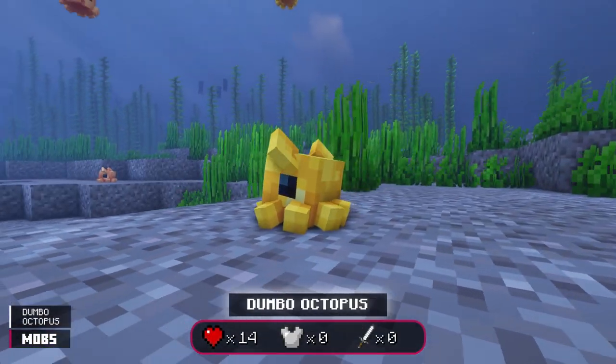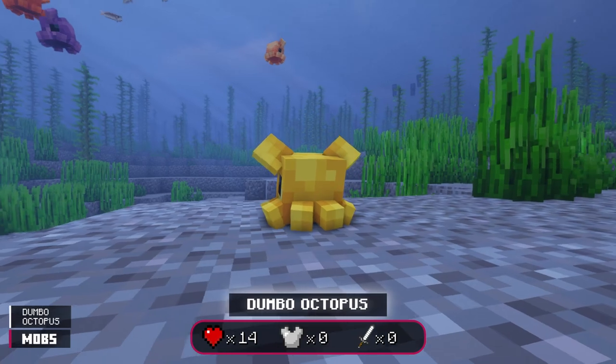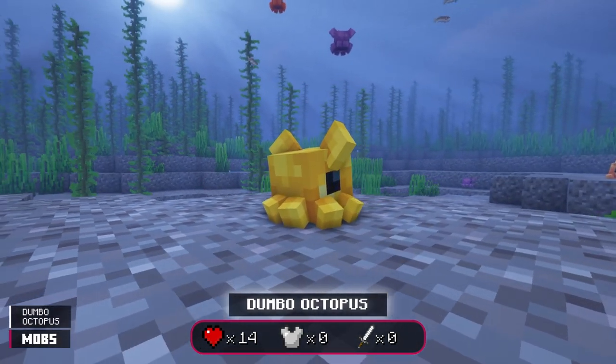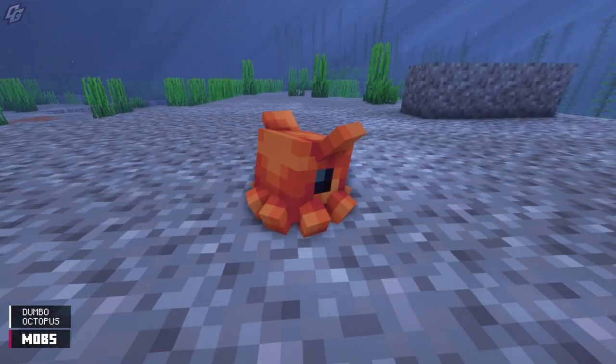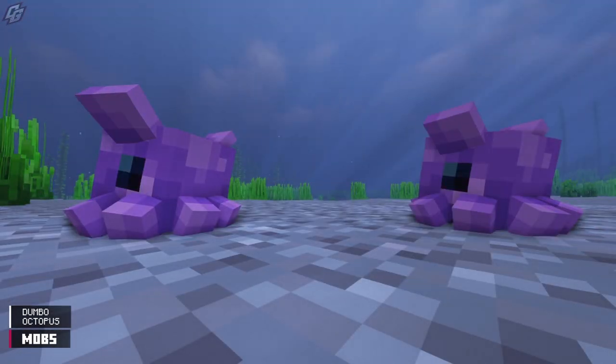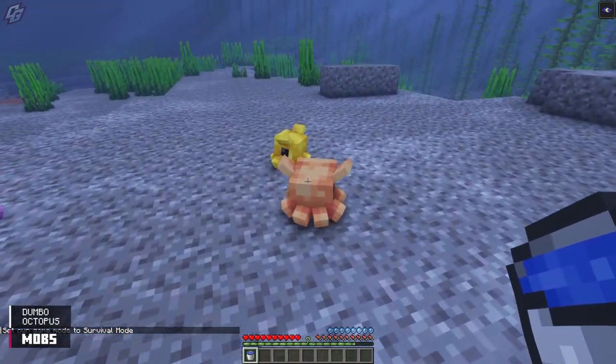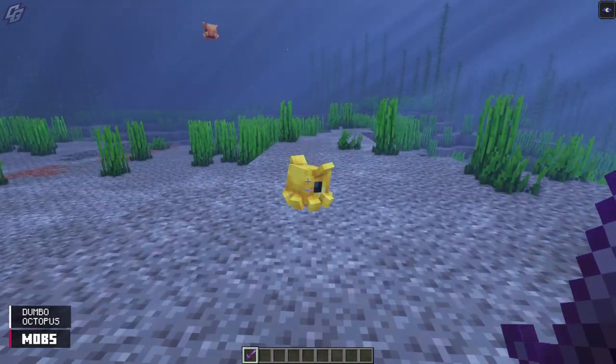This little ball of adorableness, also known as the Dumbo octopus, thrives in the deepest oceanic waters — in other words, it spawns in deep ocean biomes. It comes in orange, peach, yellow, and purple. Other than being the center of attention, they don't do much. Dumbo octopuses can be picked up with a bucket, and they drop nothing.